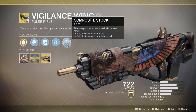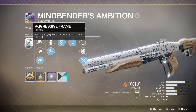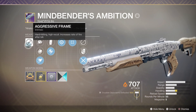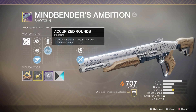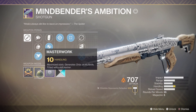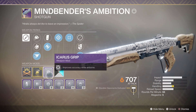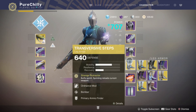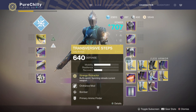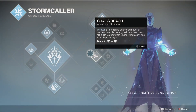Last but not least, we've got Composite Stock, which slightly increases stability and handling speed. We're also going to be pairing the Vigilance Wing with my aggressive frame Mindbender's Ambition shotgun — it's got Full Choke, Accurized Rounds, Snapshot, and Moving Target, paired with a masterwork in handling and an Icarus Grip mod. For my setup I'll be using Transverse Steps for my exotic armor along with top tree Storm Caller for my subclass.